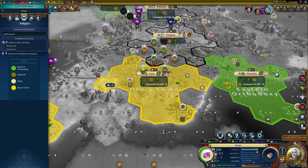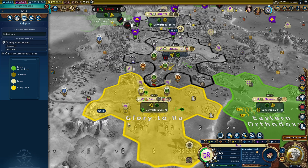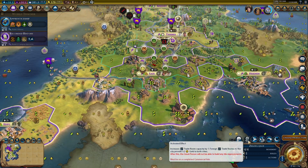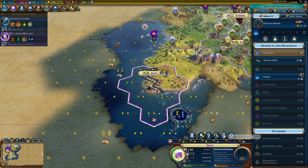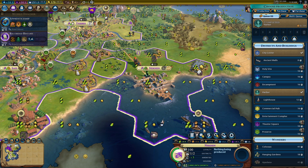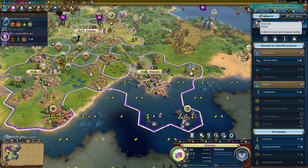I need to get the temple involved, because the temple will allow me to start doing apostles, inquisitions, and have a good time. This will increase foreign trade route capacity, which is really cool, because this comes here and enables me to do that. I have built that. Holy sight is going to be boosted whether I like it or not, because I get additional faith output in the city, so I'm going to throw that there.